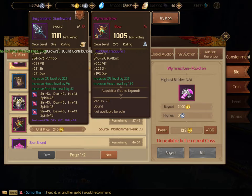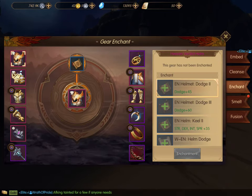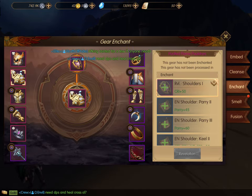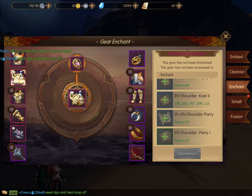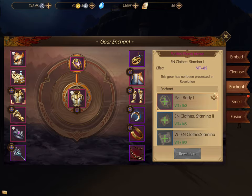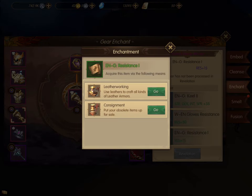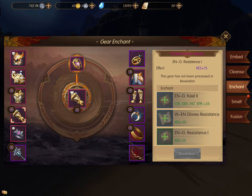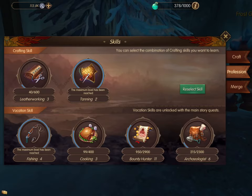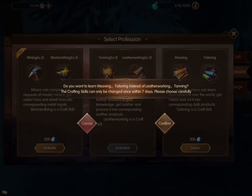Also make sure to go in and enchant all of your gear, in addition to smelting and cleansing. I'm still working on some of it, but the basic enchantments you can at least put on are listed on the side and towards the bottom. These actually require all three crafting abilities — you'll need to go into blacksmithing, tailoring, and leatherworking to craft all your enchantments. In the crafting menu under profession, you can switch your profession to do all three.